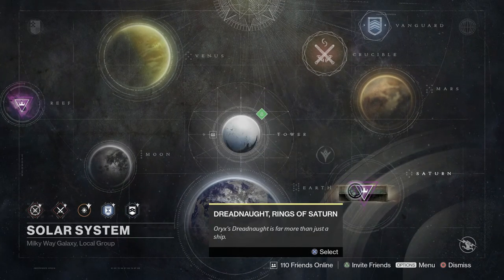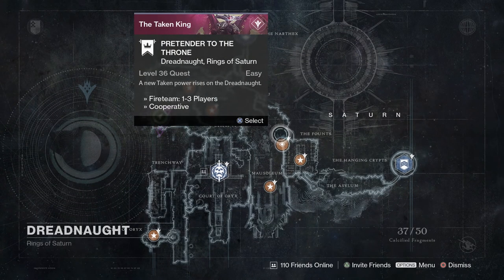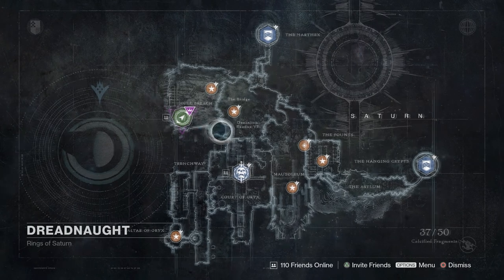Once you get those two quests, go down to the Dreadnought. From there you'll go to the Pretender to the Throne — it's super quick, maybe three minutes or less. You go through, kill or chase Malok, then it'll say kill 20 taken enemies. Go back to the same quest, kill 20, and boom — two quests done.